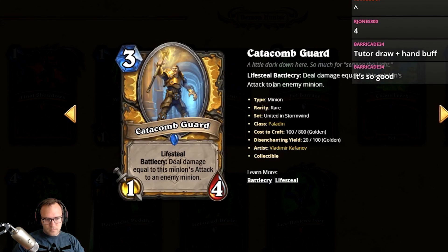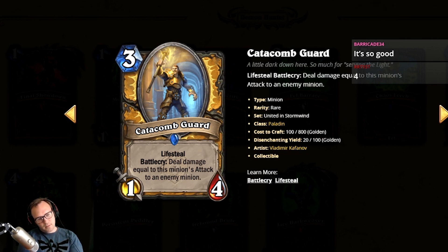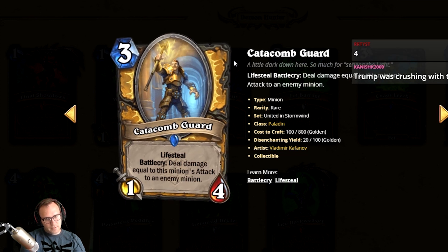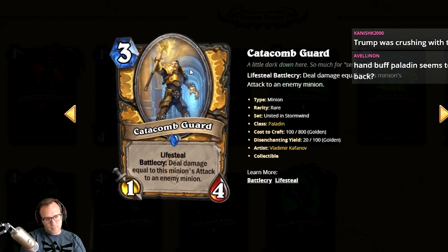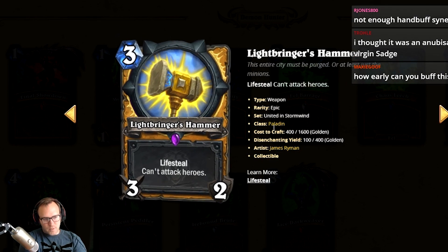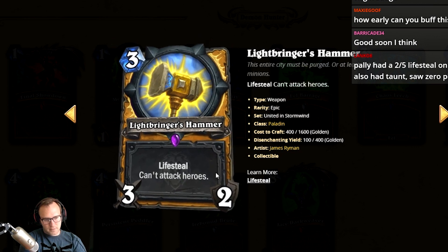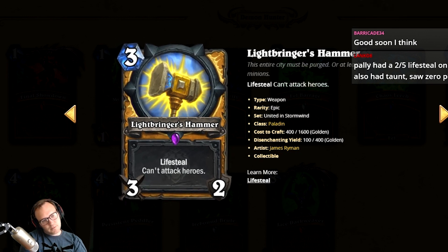Catacomb Guard: battle cry, deal damage equal to this minion's attack to an enemy minion. It's in the hand buff synergy package, it has lifesteal — it's a two/five that looks really good if you get one buff on it. I'll give it a three. Lightbringer's Hammer: lifesteal, can't attack heroes. So if control Paladin is a thing this is a good card — I hate that I can't go face though.